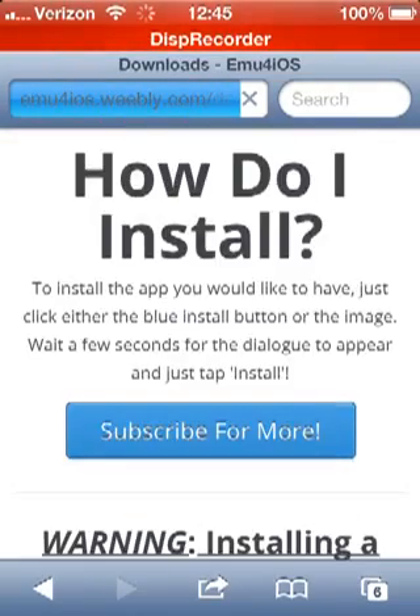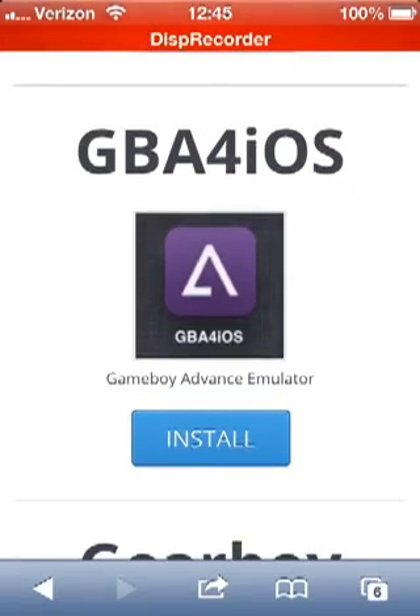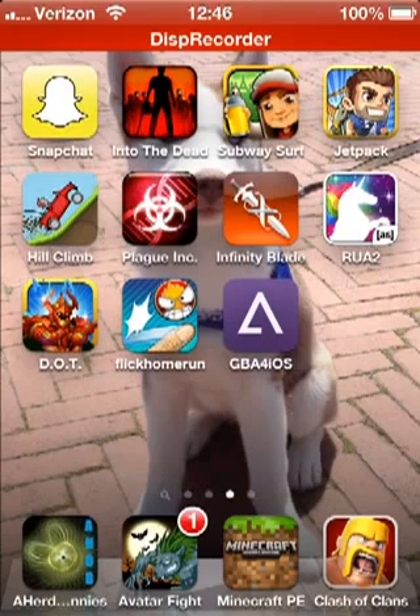Once you get there, you're going to want to scroll down to GBA4IOS and click Install. After you click Install, it should exit you out and it should be downloading GBA4IOS.